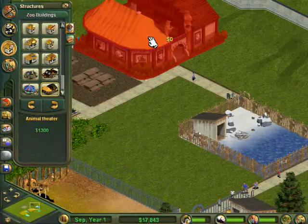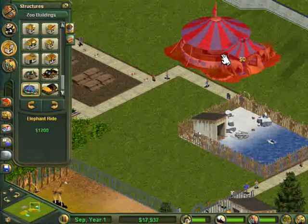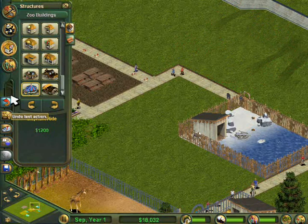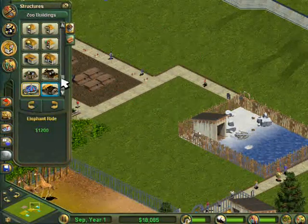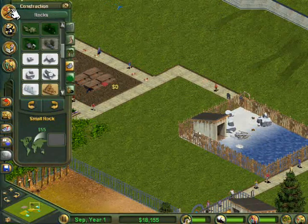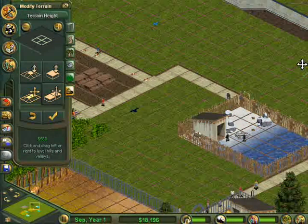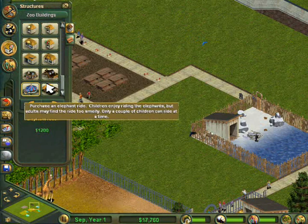I'm just putting the food stands I unlocked. As you can see I unlocked a burger one and a pizza one I think, and there's the big massive elephant ride. I just had loads of money to spare so I'm just putting a big elephant ride in there. I had money to spare so of course I just bought an elephant ride — you know, like you do.